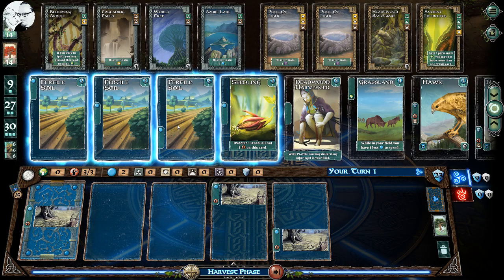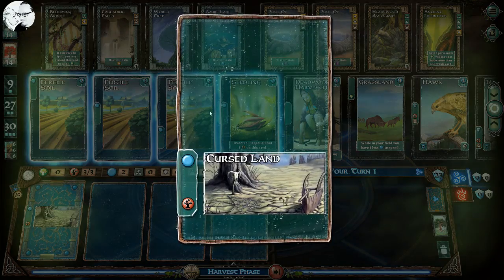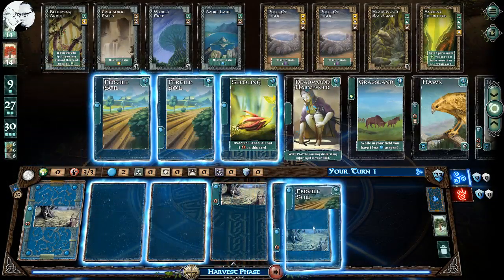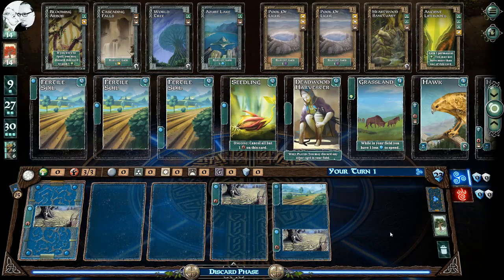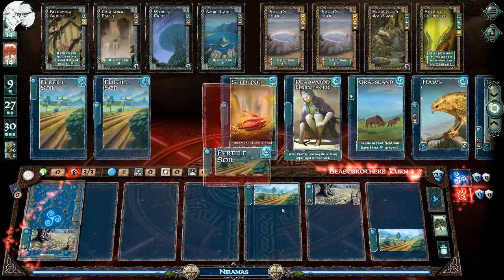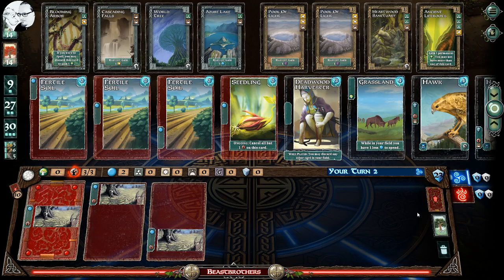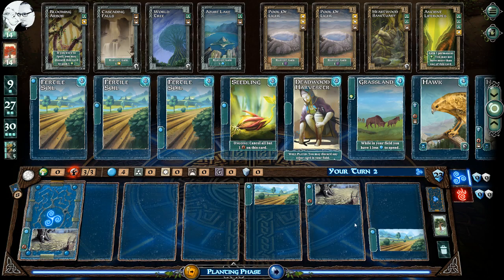I'm going to pick up one of these fertile soils, which will give me more mana basically. I can put it in any card that has the proper slot — I can't put it here because this card already has something in the bottom slot, but it has a middle and upper slot. I'll put an upper one right in there, and now when that card comes up later I'll get two mana instead of one. So you're kind of building your cards. The AI is over here and we can see what he's doing if we want, but I like that it's fast.